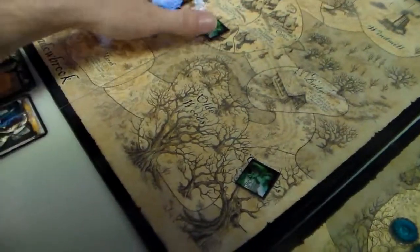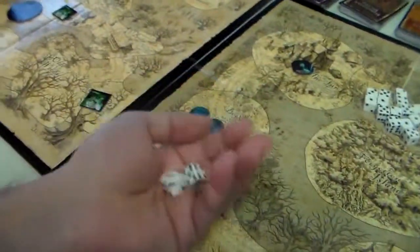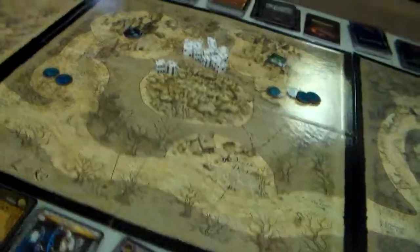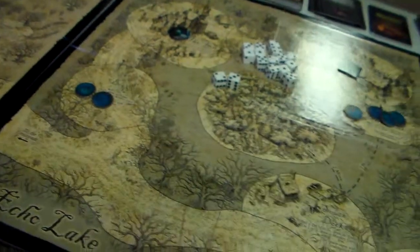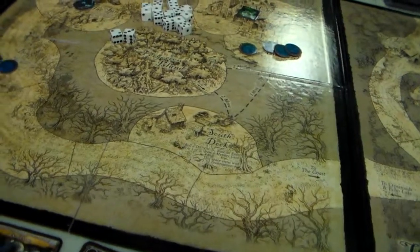Heinrich's turn — heroes roll a 5. Let's send Argot to the church to try to get his spirit up. Oh, I'm sorry, that's Argot. Well, he failed on that so he lost that. He doesn't draw an event card on a town space. So it is Heinrich's turn.